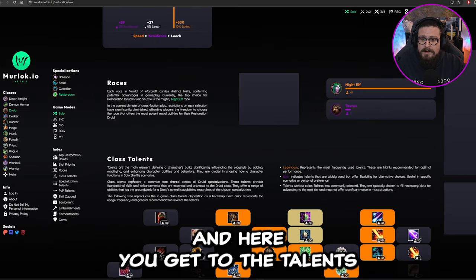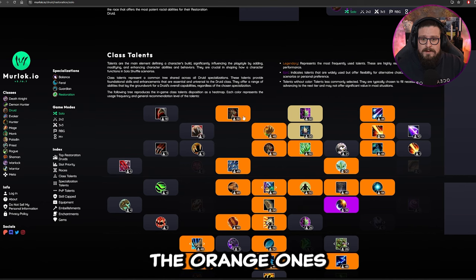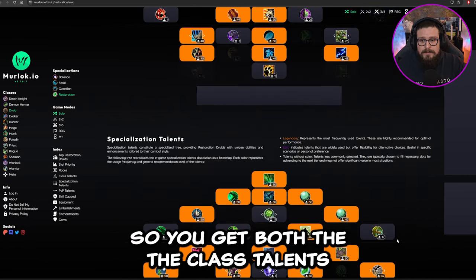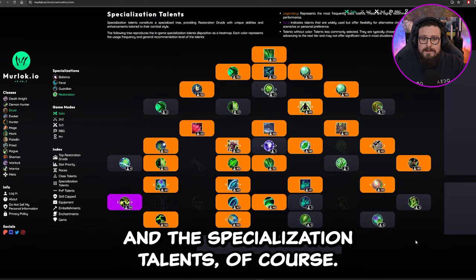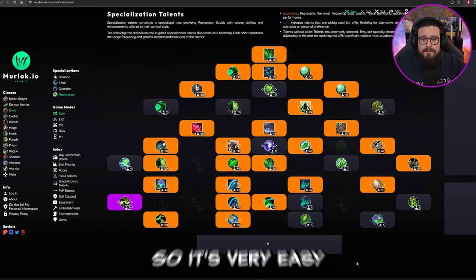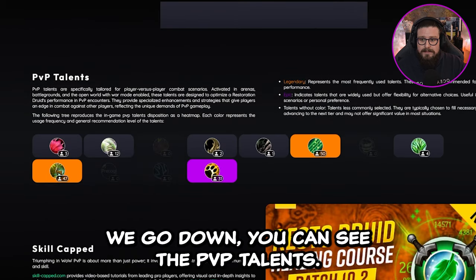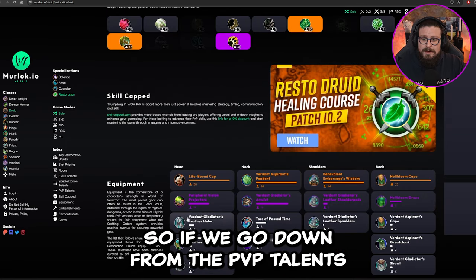You can also see what is most popular for that class. In the talents section, the orange ones are the ones most people are running with, so you get both the class talents and the specialization talents. It's very easy to find a good build right here.